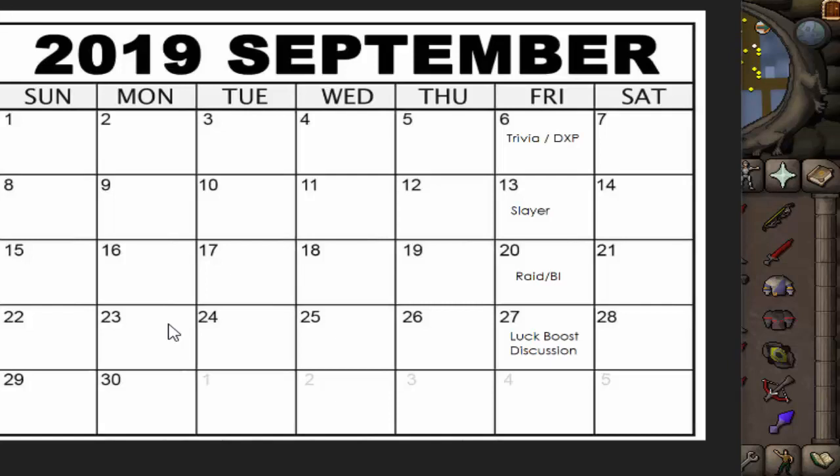We did see some updates to the scythe and the sanguine staff - those weapons are getting a lot better. The last event on the calendar will be a luck boost, not double drops, just a luck boost where luck items are doubled. There will also be a discussion that day, very low-key on the Discord in a specific channel. If you have any topics you want to talk about, that's a good time to get everyone together. Again, I apologize for the lack of videos.